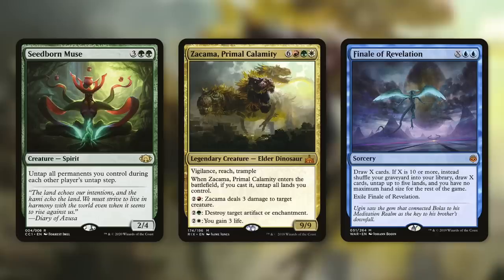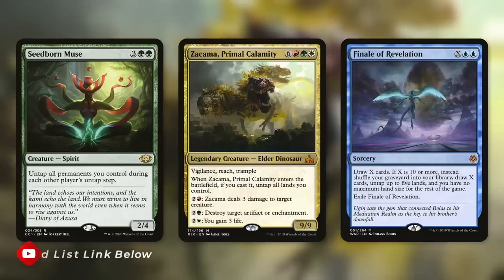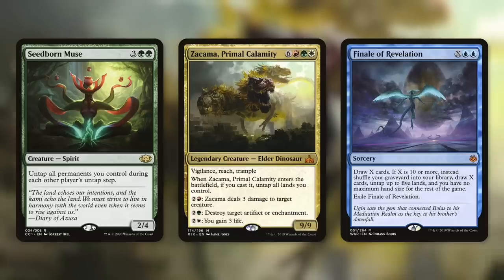When it comes to a three-color card that wants you to use your mana — Probable Calamity, a nine-cost creature that you can cast quite quickly with a commander like this. When it enters the battlefield, if you cast it, untap all lands you control. It's got three abilities that can all be incredibly impactful, and you can utilize your mana for all of them. Finale of Revelation — X, blue, blue. Draw X cards; if X is 10 or more, which you can easily get to, shuffle your graveyard into your library, draw X cards again, untap five lands, and you have no maximum hand size for the rest of the game. Exile Finale of Revelation. Basically a massive draw spell that can also give you some mana back by untapping those lands.